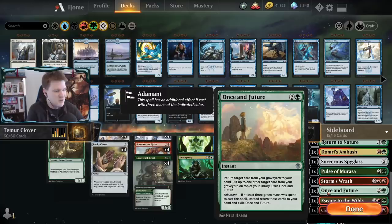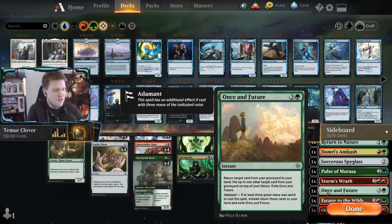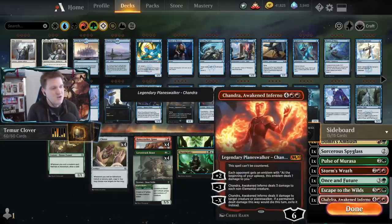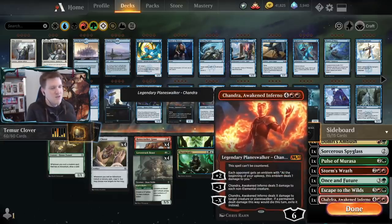Pulse of Murasa, Storm's Wrath - one of the new cards added - lets you wipe the board when needed. Once in Future lets you get back key cards at instant speed. Escape to the Wilds, and Chandra the Awakened Inferno round out the sideboard.